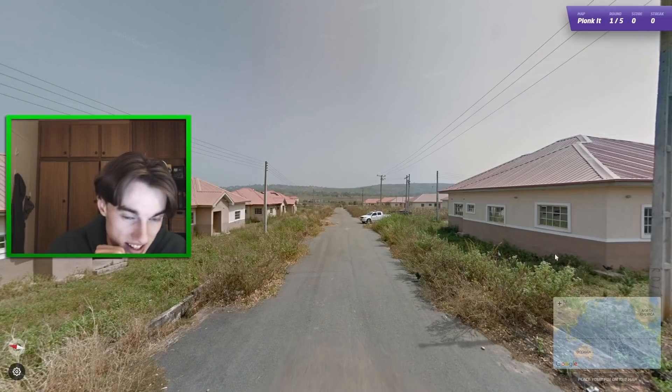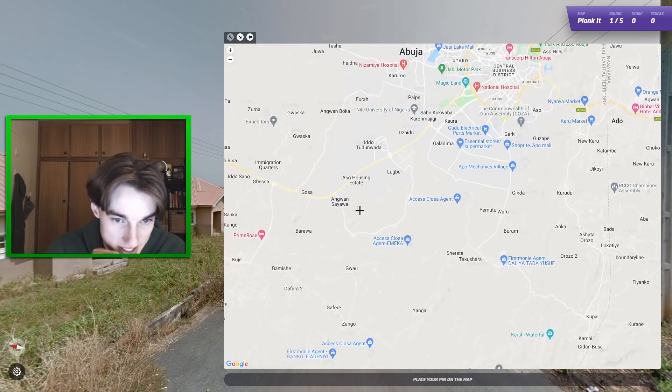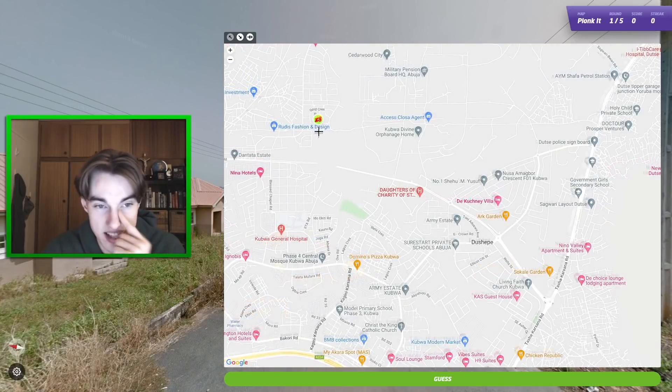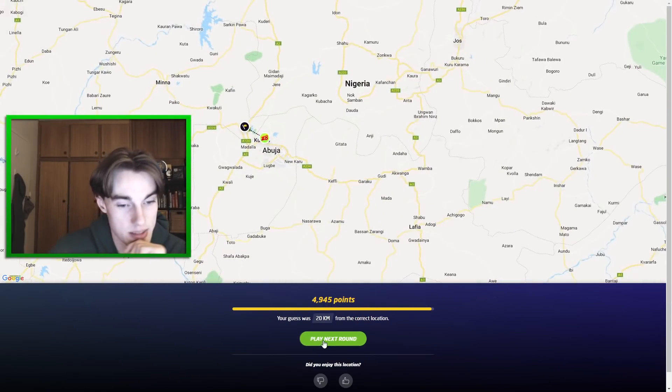This one feels Nigerian — this is the Nigerian follow car, and I already knew it anyway based on the houses. The question is where — I think it should be around Abuja, probably a settlement around Abuja. Yeah, it was further up in this direction — kind of reminded me of up there. 20 kilometers away.